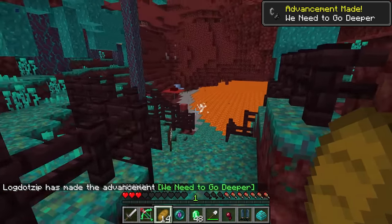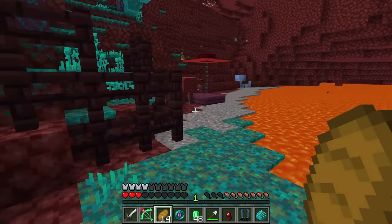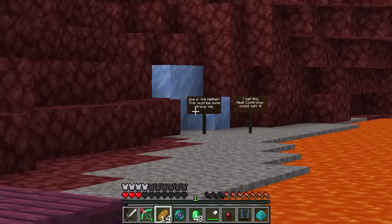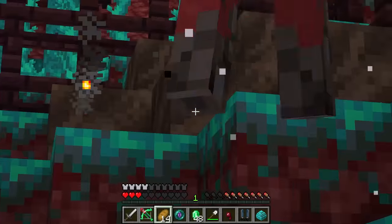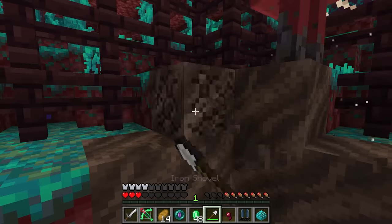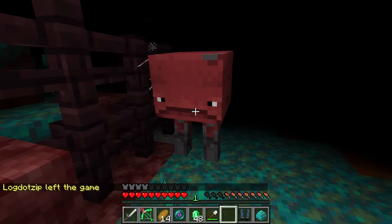Another area with another mob giving us serious logout vibes — what is a strider gonna do when it doesn't know we're here? There's some ice over there. He's hanging out by the soul sand — I got a shovel, maybe we can get him stuck. Here it is — fake logout device!